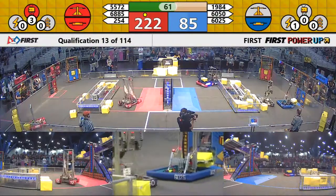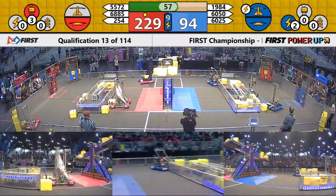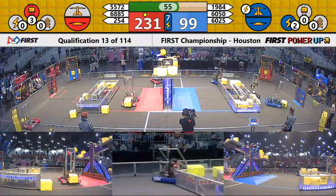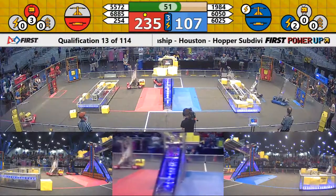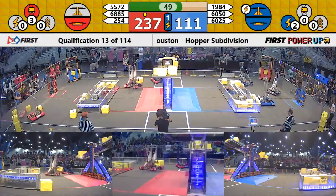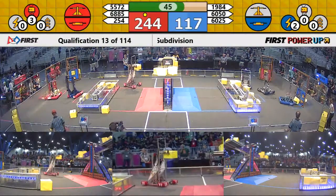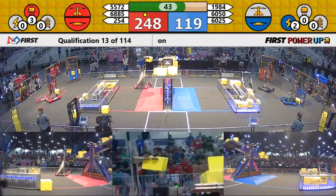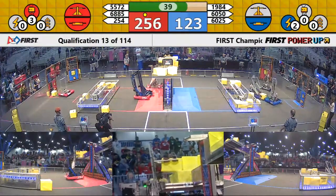Power up now in play as 2-54 is able to squeeze through. Another power up, this time for your Blue Alliance — they're forcing ownership of the scale. A cube placed carefully up onto that scale to maintain ownership. Red Alliance sticking at two points per second, Blue Alliance sticking at one point per second with 40 seconds left.